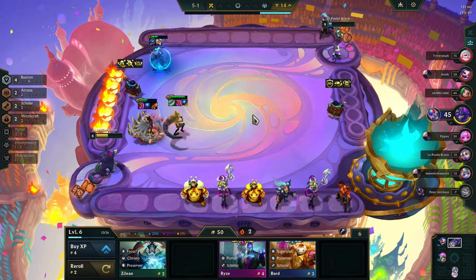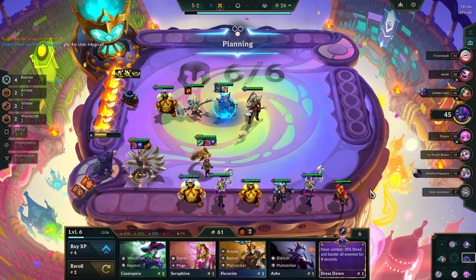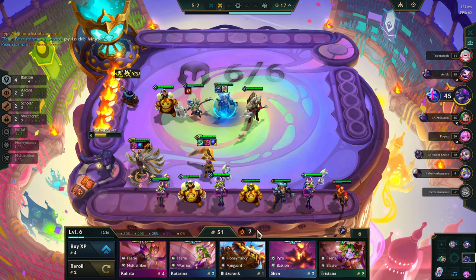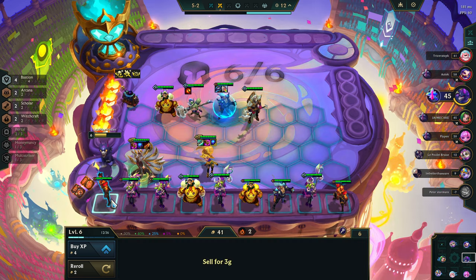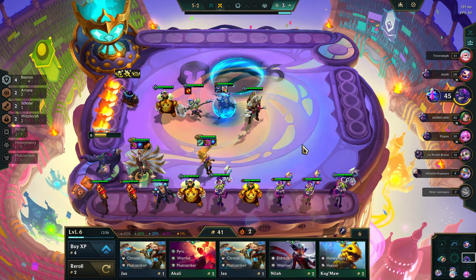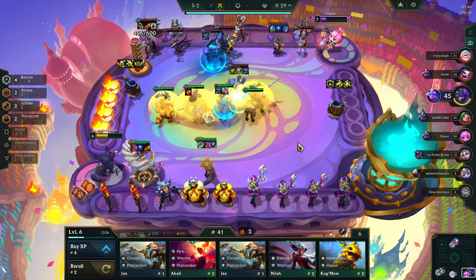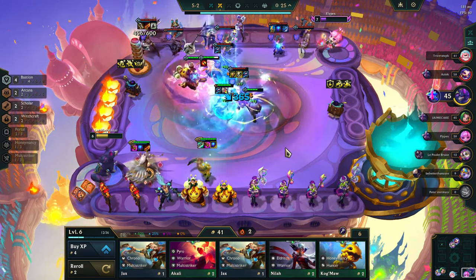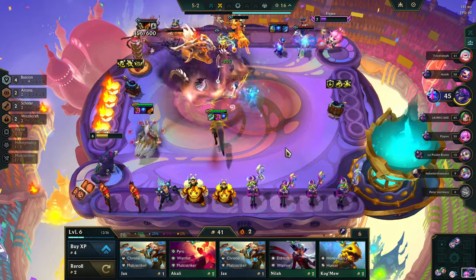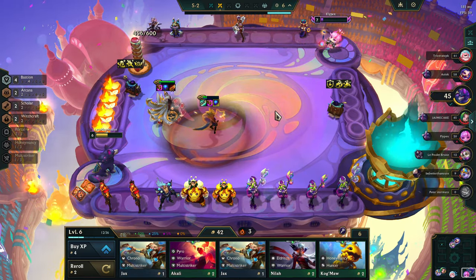We can play Force Color right here on my screen. I need one Lilia — we need one Lilia or two Nunus. Healing is 1400. It's not bad at all — we'll take it.